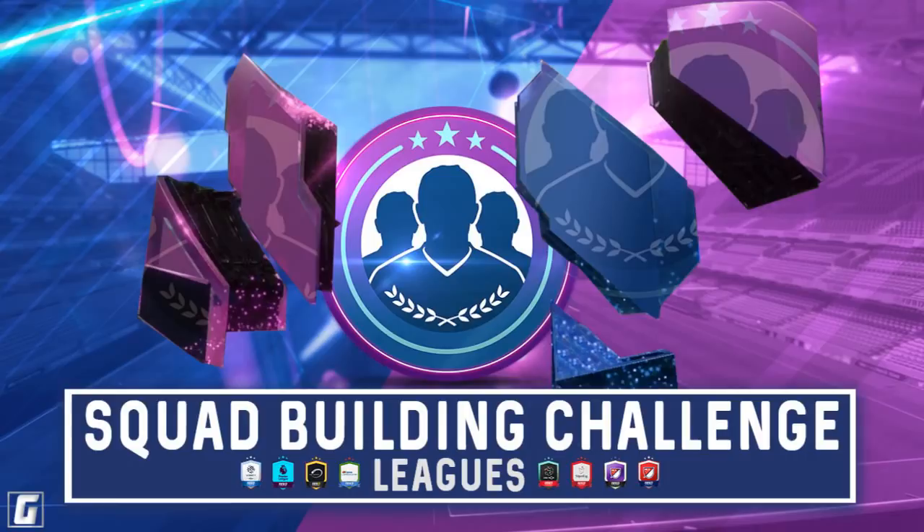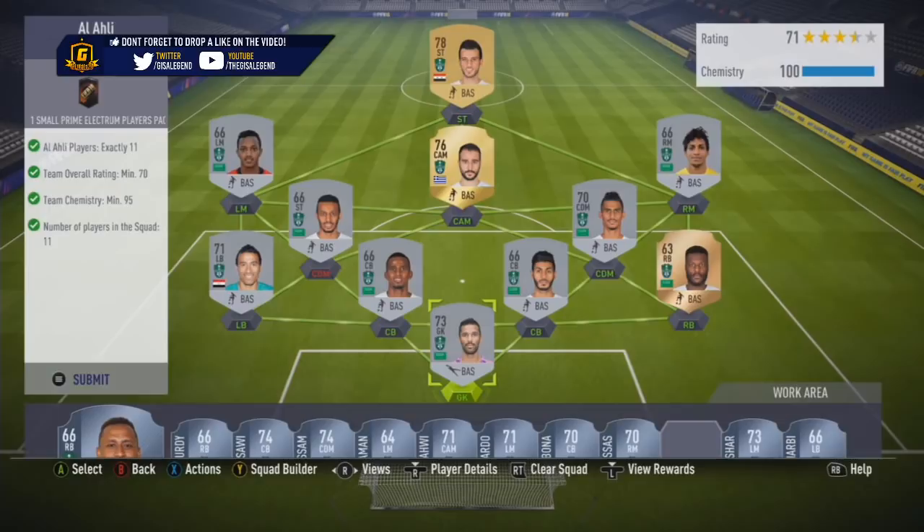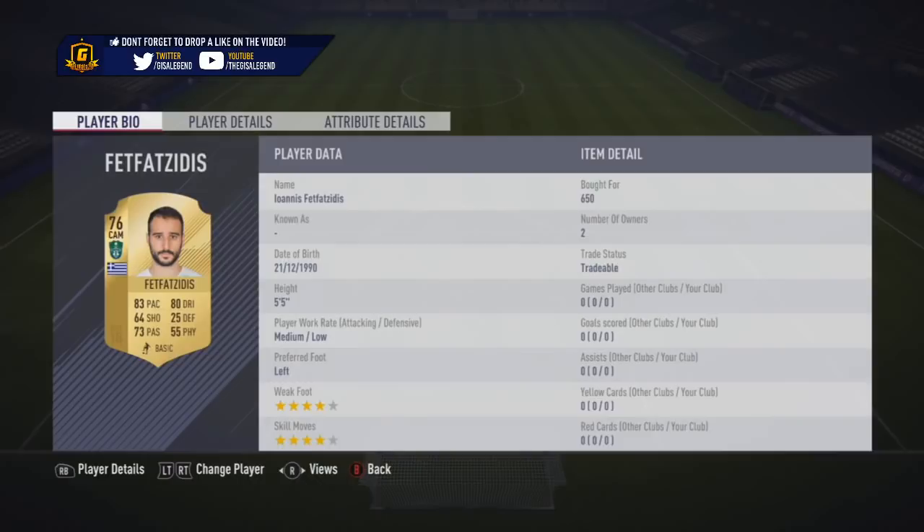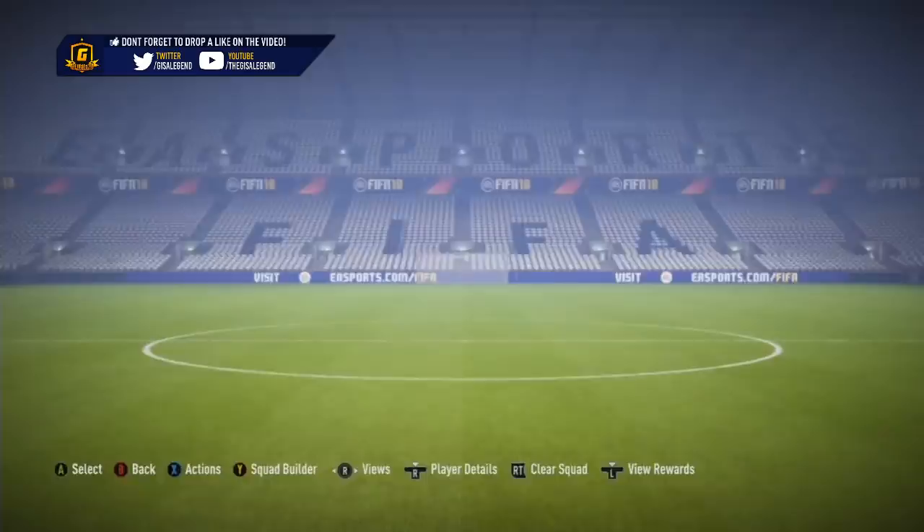So let's jump into this — I'll go over the costs and then go from there. ALLA costs 16,800 coins; the lowest cheapest on Futbin right now is around 18 to 20k. As I'm going through it I'm showing you each of the costs for the players. Some players were packed, but most had to be bought — in all honesty I wasn't too fussed because it's still relatively cheap.